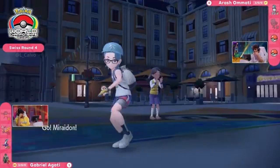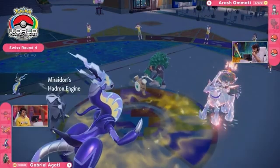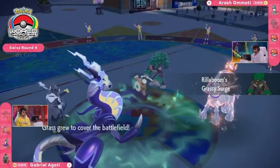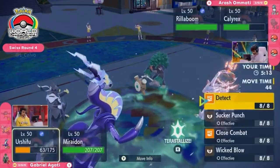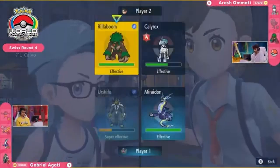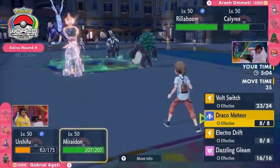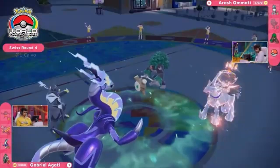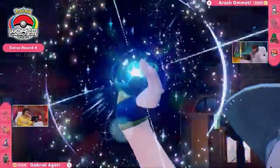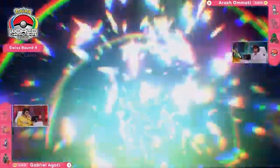We saw Rillaboom in game one — not too surprised to see it out here on the field. You have the Fake Out option to make sure one of these Pokémon cannot act, and with Miraidon on the Choice item, it seemed like an obvious hit. With that speed interaction, them both hitting the field at the same time, Rillaboom will have second terrain — Grassy Terrain — making sure Miraidon furthermore doesn't get to do what it wants. A really tense decision now for Agadi — gets faked out, a potentially very difficult turn.